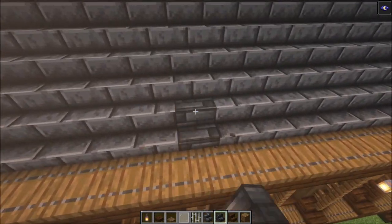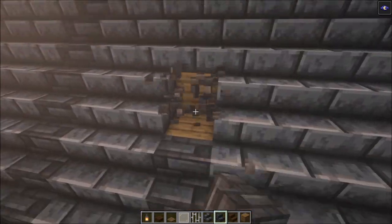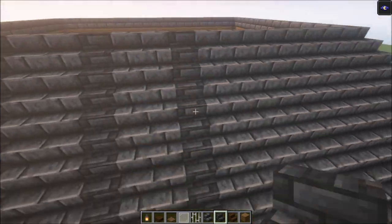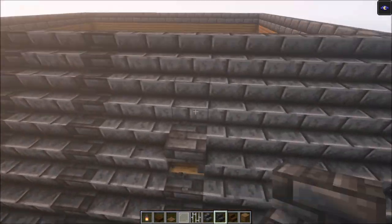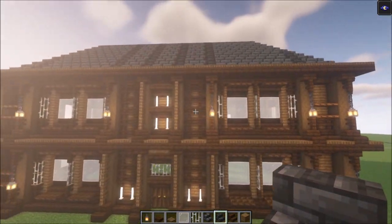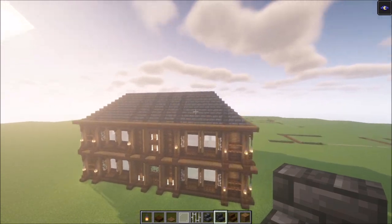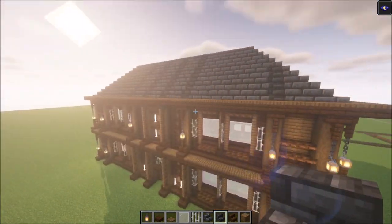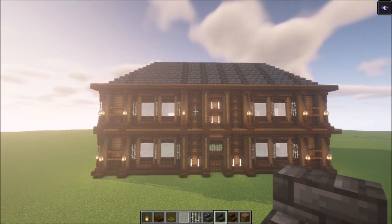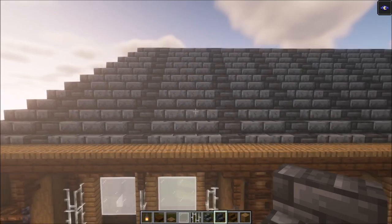Do the same thing on this side — this way we are going to add some more depth. Basically just follow the strip of dark oak wood and on top add some slabs to cover it. Once this is done it will look pretty nice. Here we go — it gives it some more depth and color. You can do the same thing on the sides. Let's add one more extra row right here — yeah, it looks much better.